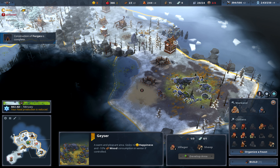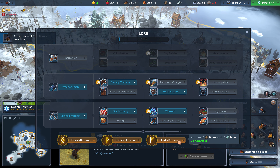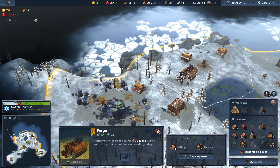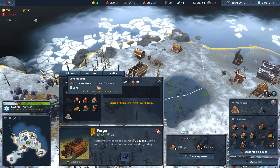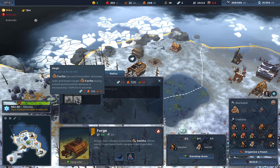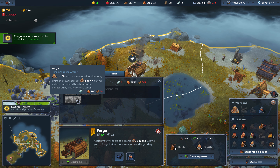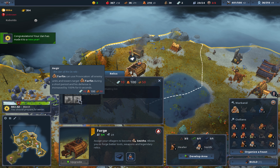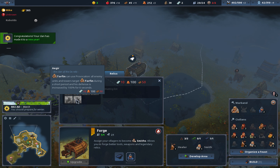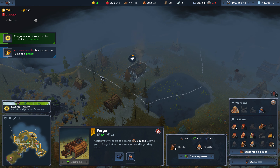We need some stone and iron. Our hero can provoke all the enemy units. So as soon as we got 10 iron, we can build our relic, and after that we are ready to go.